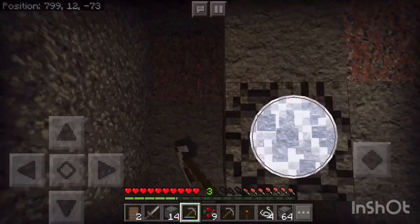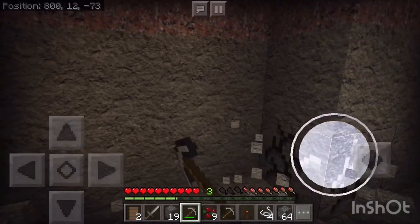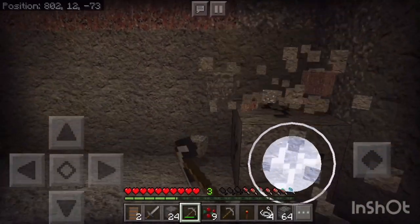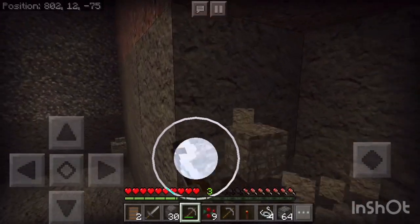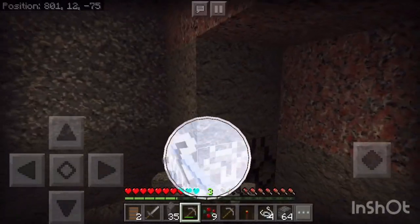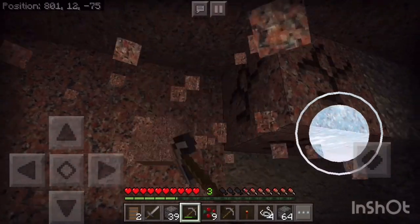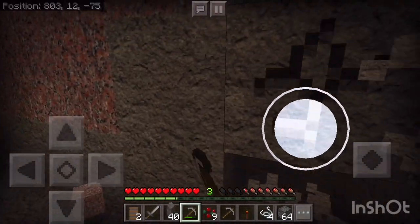As you can tell, I'm using a highly detailed resource pack now, so that's why this cave looks a lot different. And as you can probably tell, we ran into another type of stone called granite.